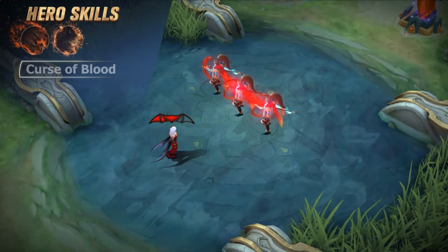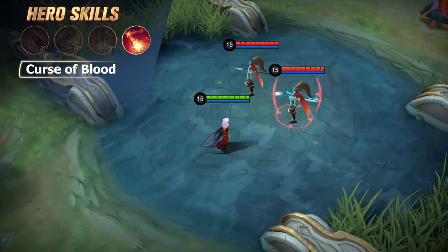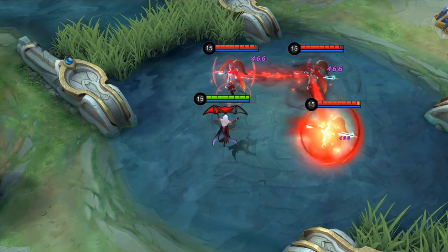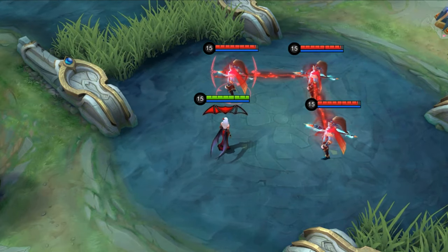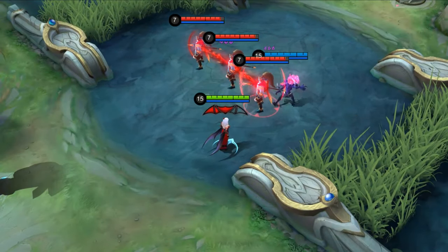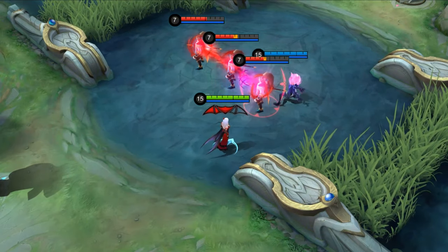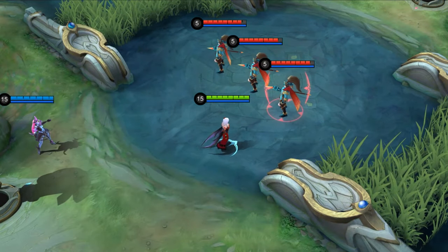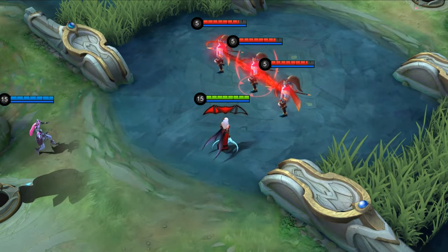Ultimate: Curse of Blood. Carmilla casts Curse of Blood in a designated direction. The curse will radiate from the enemy to hit enemies nearby, dealing magic damage and slowing them down. The curse will spread to three targets at most. The enemies chained by the curse will jointly take damage and get controlled. This effect will progressively decrease.